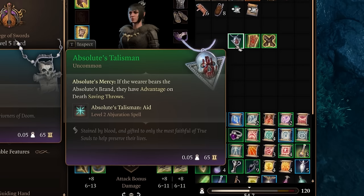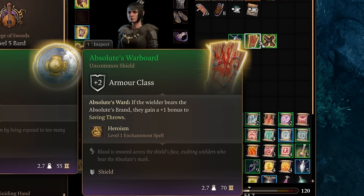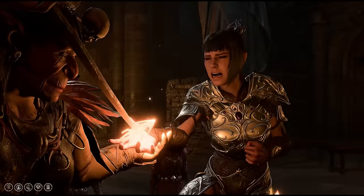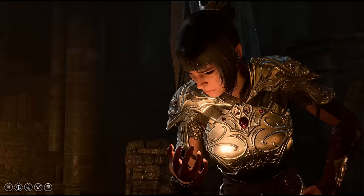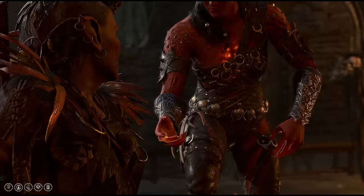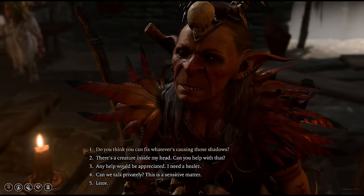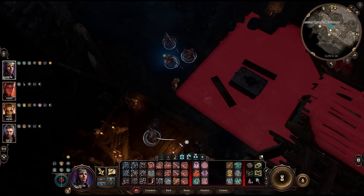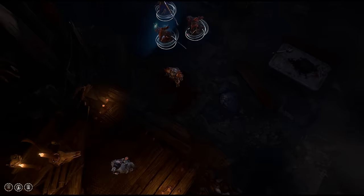There are multiple useful items that only work if you've got the Brand of the Absolute, and there's nothing stopping you from getting everyone in the party branded. Just get the brand on one character, leave the conversation before telling Priestess Gut that you need a healer, switch to the next party member and do it again. Once Gut has served her purpose, it's time to take her out. Put the group into stealth on one side of her, then move a party member to the opposite side to attack so that she turns away from the rest of the party without seeing them.